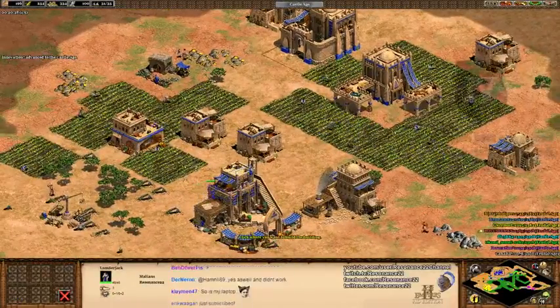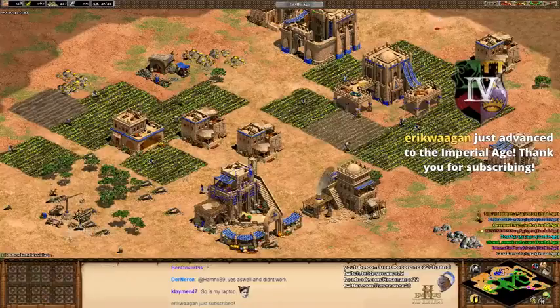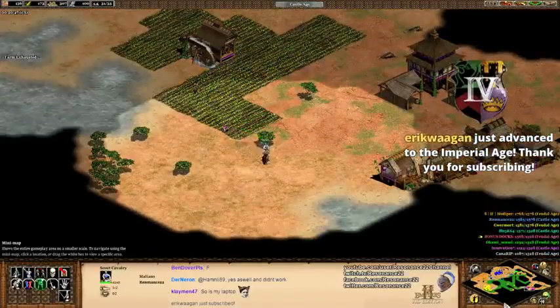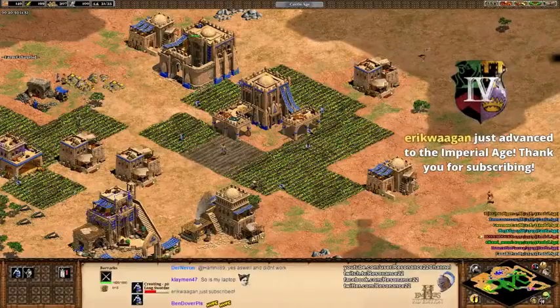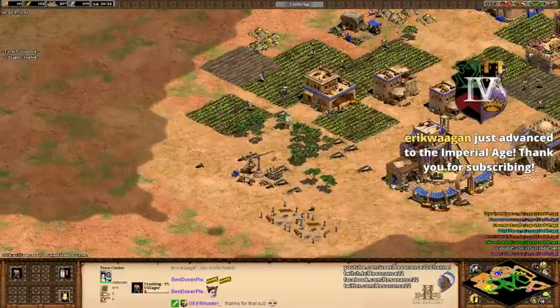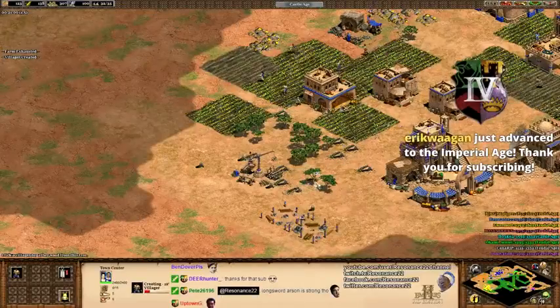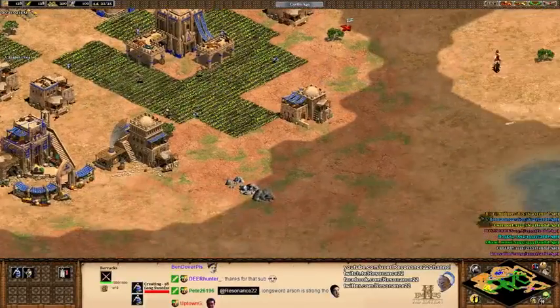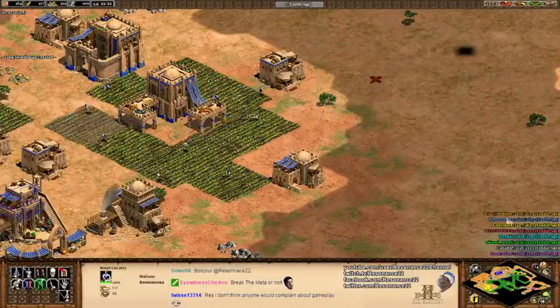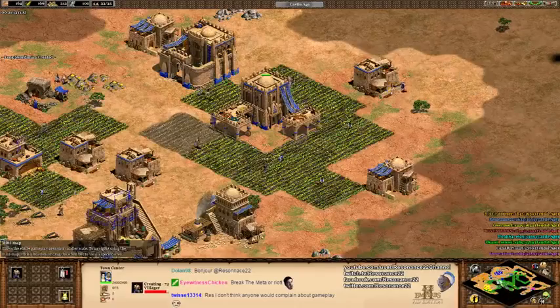I've got the long swordsman upgrade, so I can start making some of those. Put a couple of these. Thank you, Eric Wagon, for the sub. I'm going to make a couple of these bad boys. Did we grab that scale mail armor? Why not? Make a couple of these. Grab that arson tech. Look how tanky I am — made of solid steel.